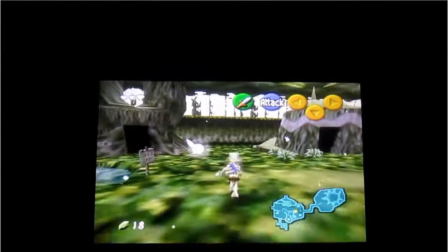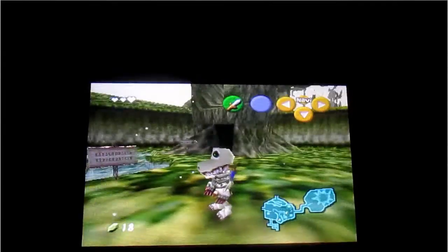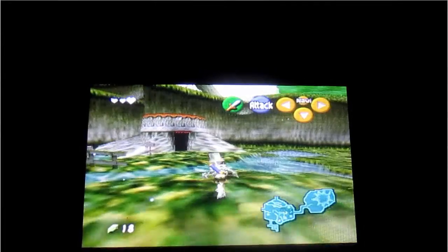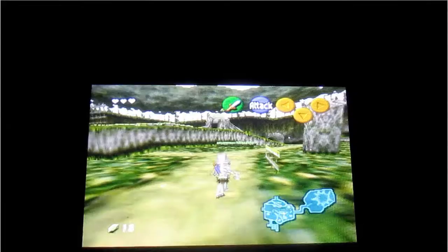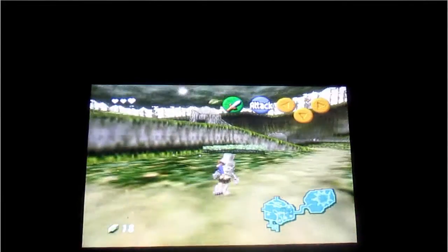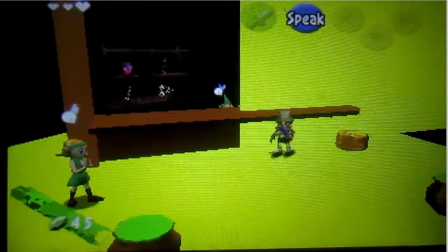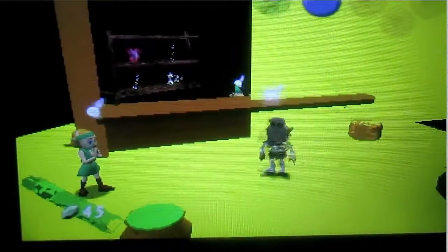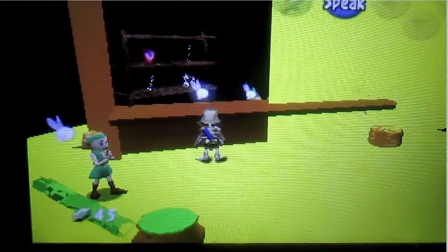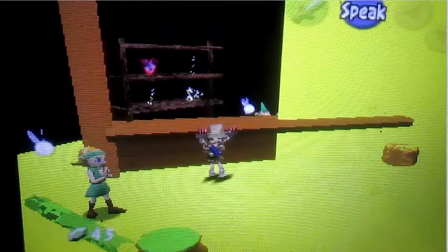Basically, this ROM hack has you play as a scout kid as a child, and Ganon as an adult. It is actually slower than Ocarina of Time Waluigi Edition — so it all depends on the ROM. It's not too slow unlike other games, but the graphics are pretty glitchy. I'm not sure how this is for regular Legend of Zelda Ocarina of Time, but it's definitely a mess when you go into places. Just a heads up.